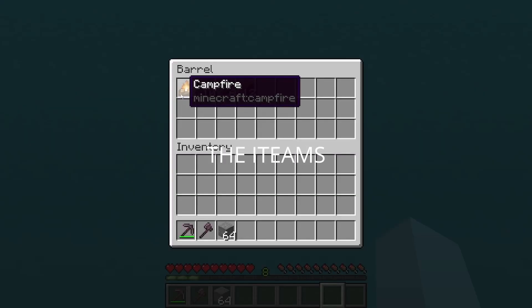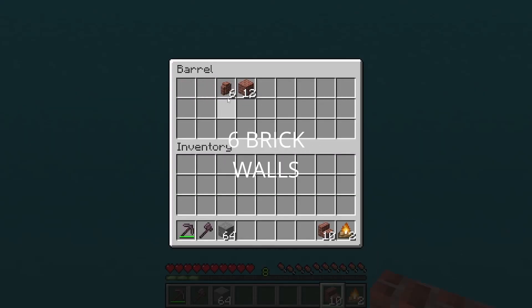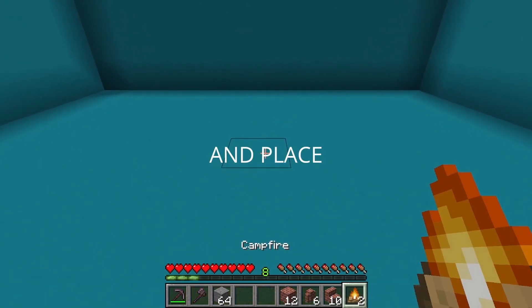Start off by grabbing 2 campfires, 10 brick stairs, 6 brick walls, and 12 bricks. Move forward and place 2 campfires.